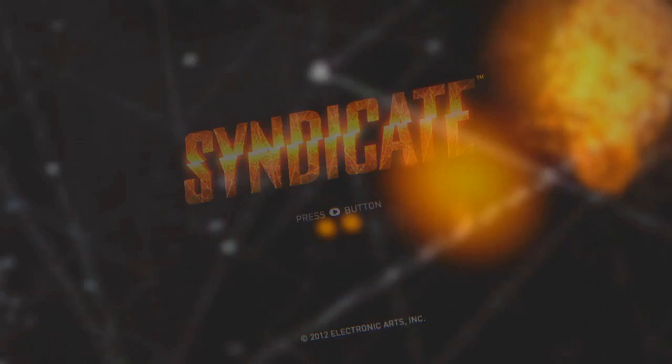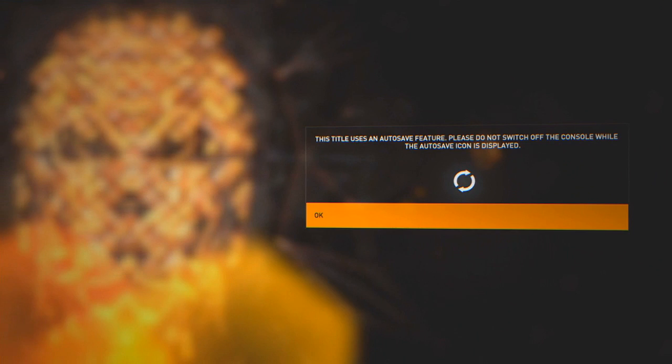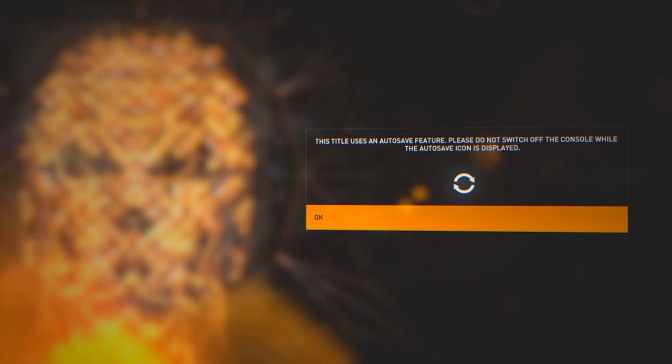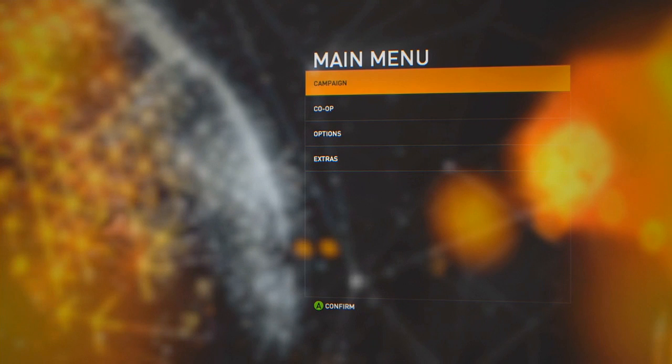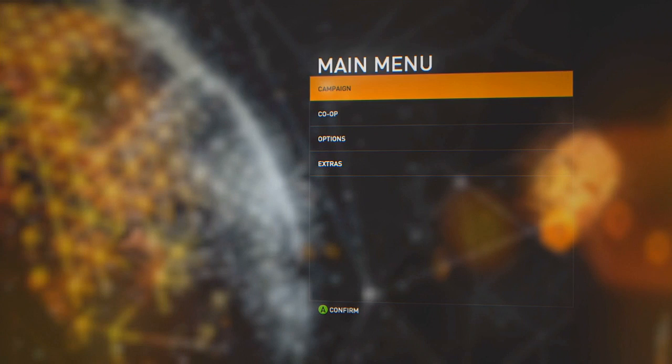What's going on ladies and gentlemen, my name is Lettroninja and I welcome you to my let's play walkthrough of the game Syndicate and its campaign mode. I did a little bit of research on this game and it actually started off as a real-time strategy game — the original anyways. But it's been kind of retrofitted into a first-person shooter now, so it kind of has a cyberpunk feel to it.